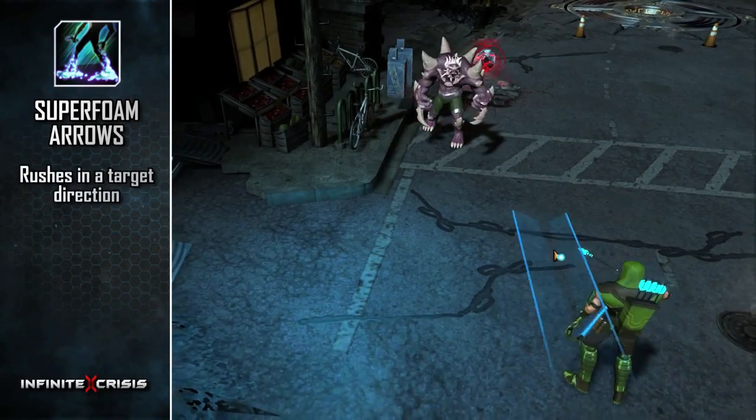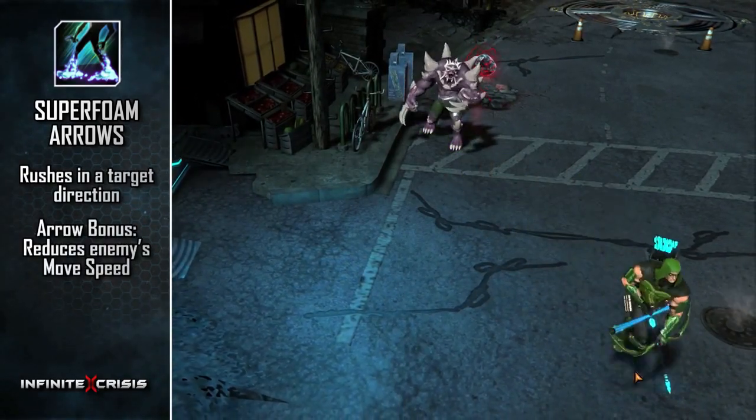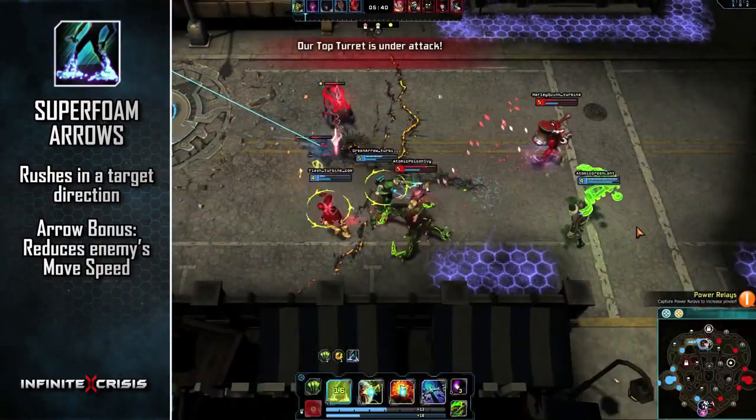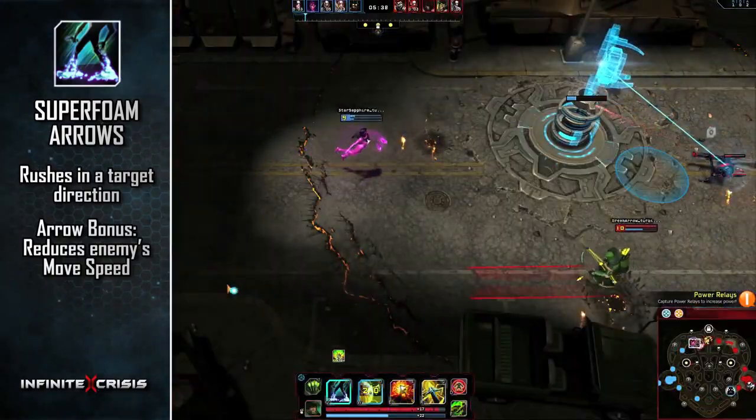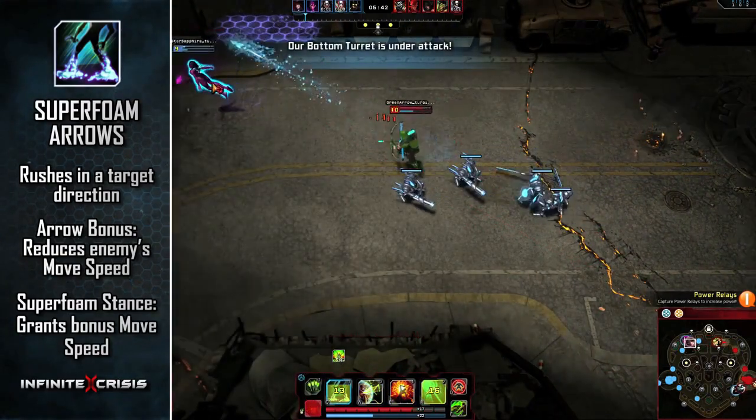Use Super Foam Arrows to rush in the target direction. The arrow bonus will cause the basic attack to reduce an enemy's move speed. The Super Foam Stance grants bonus move speed, although taking damage will temporarily suppress it.